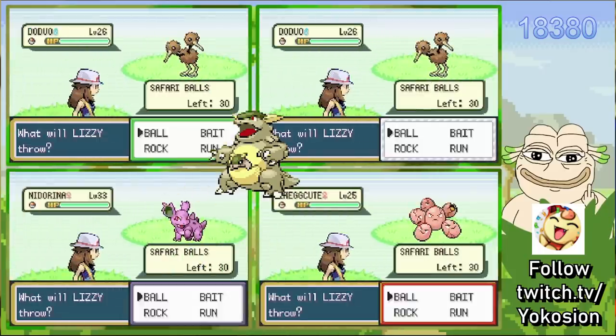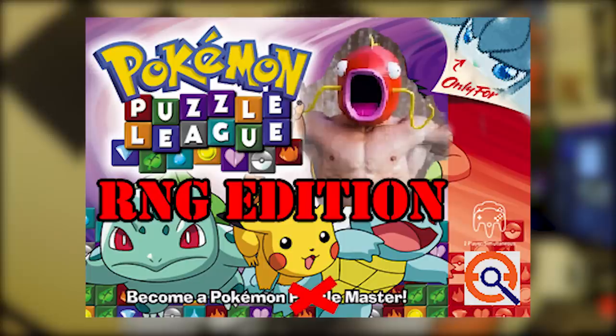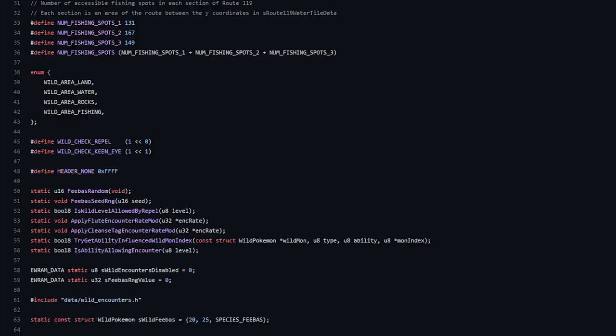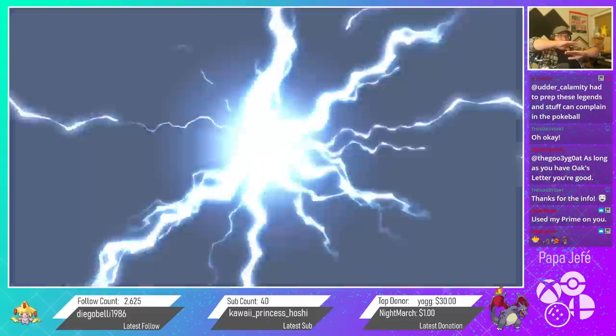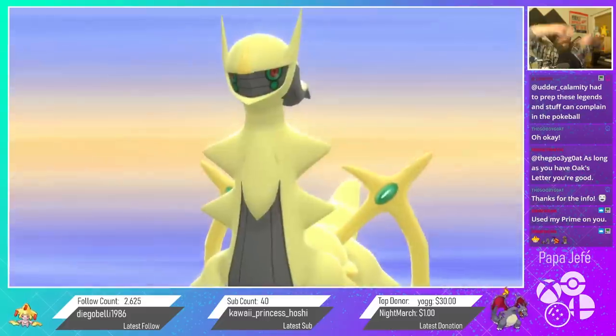In contrast, learning about RNG puts agency back in the player's hands. It becomes like a puzzle game, relying on game knowledge, problem solving, and execution. It's science — taking things apart in order to gain a deeper understanding of fundamental principles, and using that knowledge to make the impossible possible.